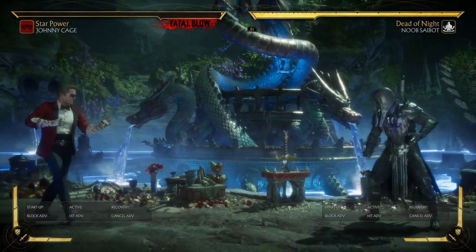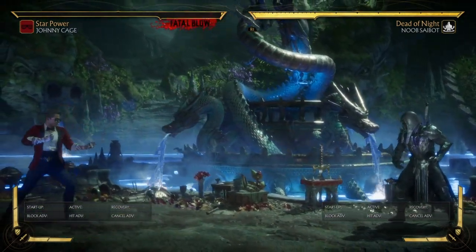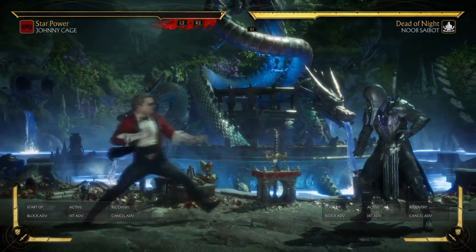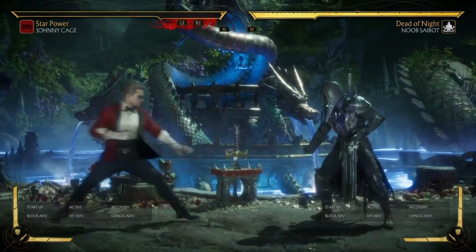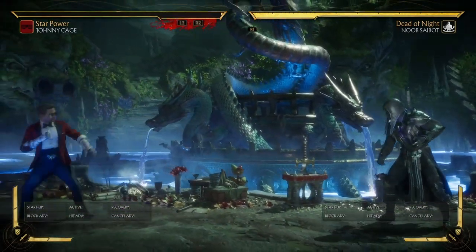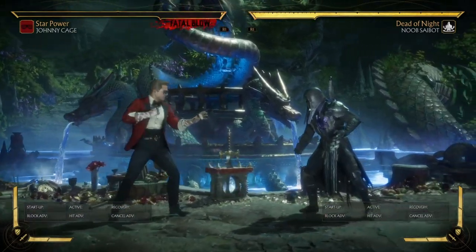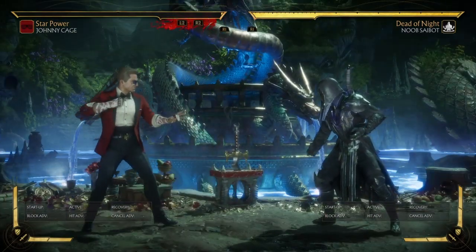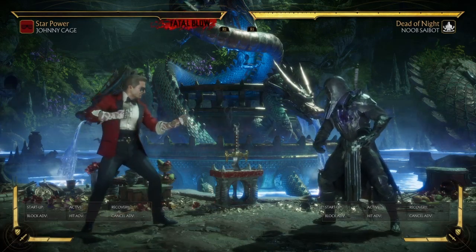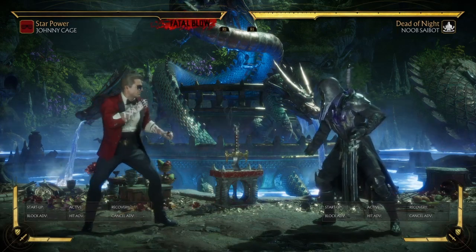When it comes to Johnny Cage's walk speed, he has pretty good walk speed — not the quickest in the game but definitely not the slowest. His back dash and forward dash are not bad, pretty decent with range, recovery, and speed. It's actually pretty good for a character like this that's playing the game's meta, unlike a huge majority of characters. Let's get started on Johnny Cage's combo strings, then his special moves and variation.